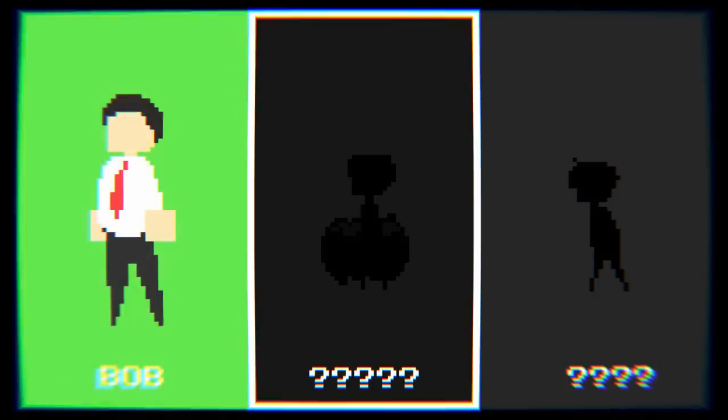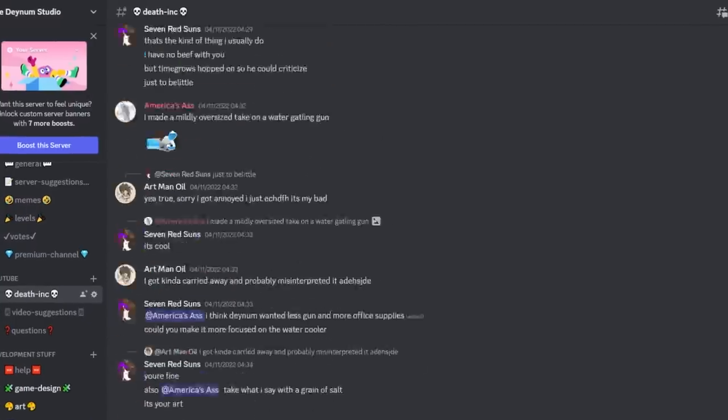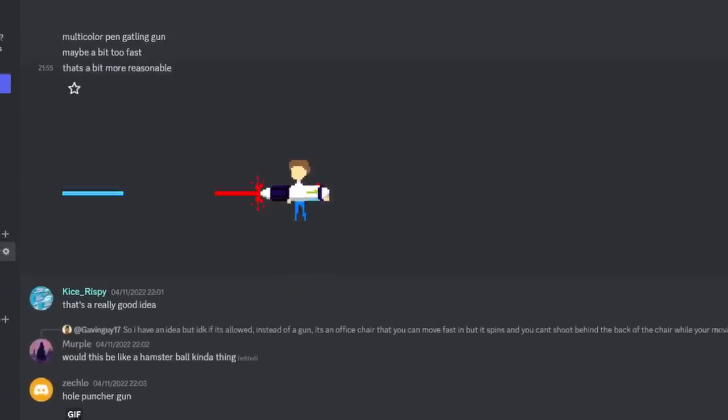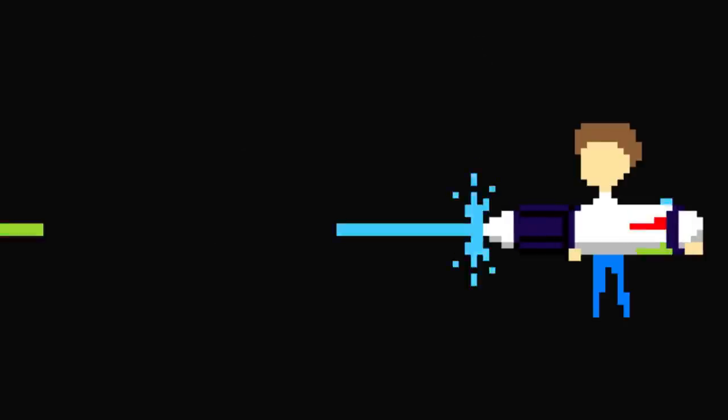But before we move on to enemy number 2, I'd first like to add a new gun to our collection, because I feel like shooting paper at a guy like this just doesn't feel quite right. Luckily after the last devlog, you guys posted a tonne of gun designs in the discord. Specifically this one caught my eye — it's a multicoloured pen that acts as a minigun. So huge shout out to Bobo for designing this awesome gun, and let's put it in the game.